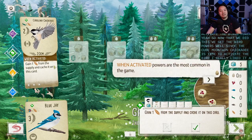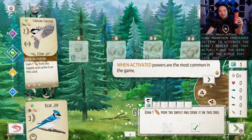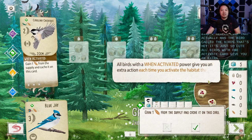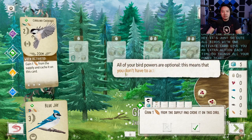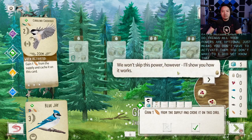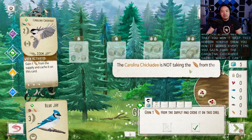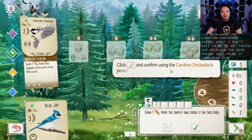These are the cubes outside of the bird feeder — there are five total. Each cube taken out is marked here. While playing, you may encounter birds that use this information — predation. Now take the wheat. You see that the cube moved to the Chickadee slot. The cube always moves to the leftmost action and activates the bird's power. So now that we did this, we get the bird power as well. Since the cube is now under the Chickadee, it's time to activate the bird. I really like that it actually has the bird call of the birds — it's just so cute.